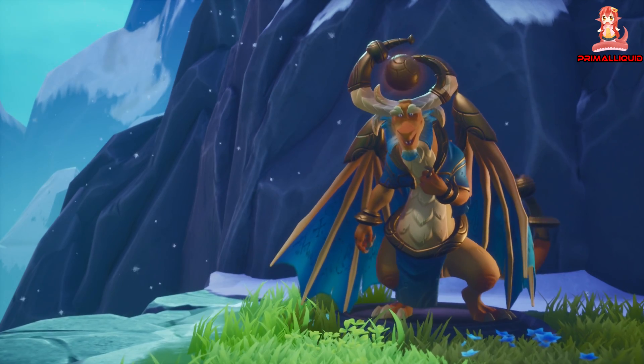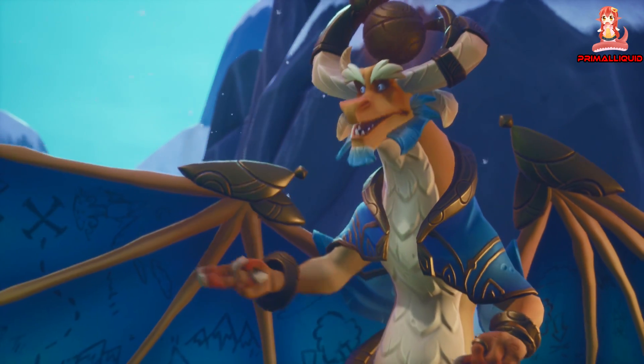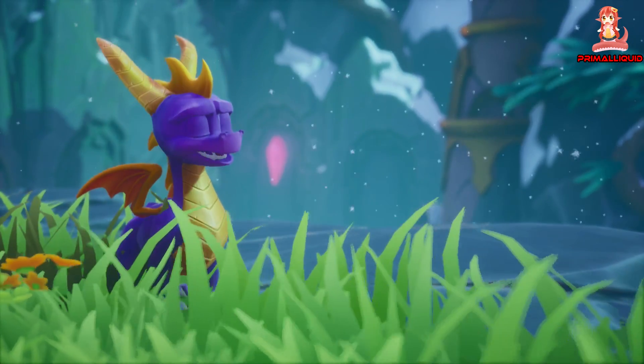Listen carefully, Spyro. There's a secret area in the Artisan Homeworld near the waterfall. Try jumping on the stones there. Artisan Homeworld? Waterfall. Sounds good.